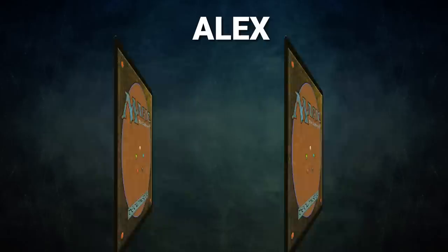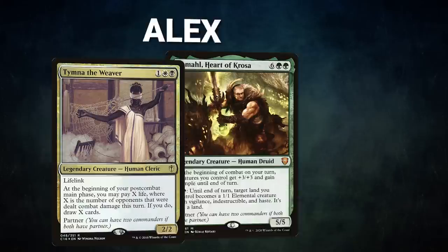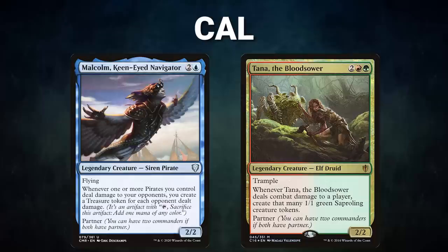After that, we have Alex piloting the partner pair of Timna the Weaver and Kamal, Heart of Crozier. This deck seeks to slow down the board through stacks and hate bears, and closes out the game by casting its commander, pumping his team, and swinging. Alex's opening hand contains a Savannah, Serra Ascendant, Elvish Spirit Guide, Avacyn's Pilgrim, Marsh Flats, Worldly Tutor, and a Gideon of the Trials.